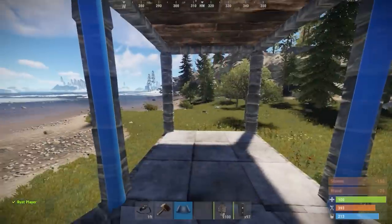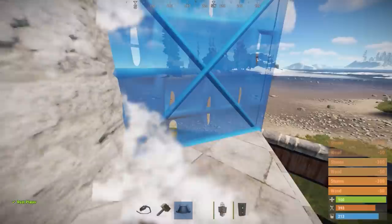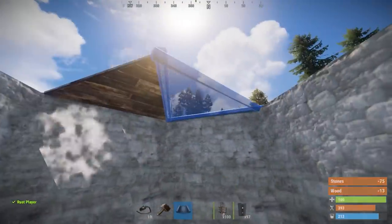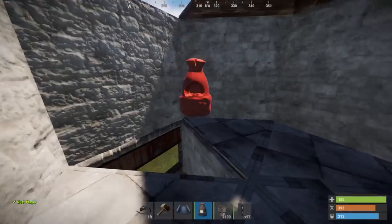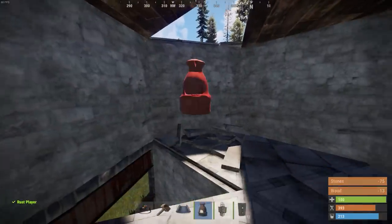We're going to place walls all the way around the second floor because this is where we're going to place our TC and some drop boxes. You can cover the TC however you want — put a door, I choose to put windows on it. I accidentally put a triangle in the wrong spot — you're going to want to break the one behind there if you place the twig down.